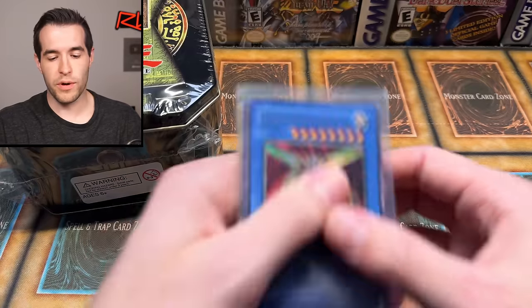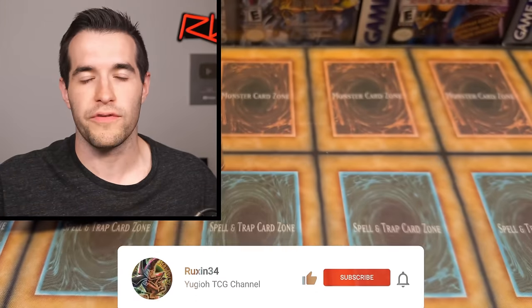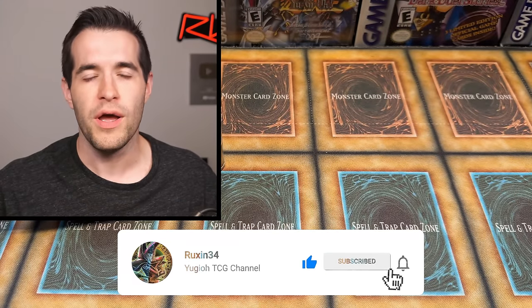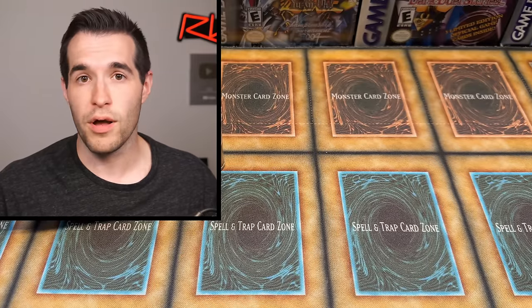Before we get to that opening, we have a giveaway. I'll be giving away these three cards: Shinado, Blue-Eyes Shining Dragon, and Dark Magician. All you have to do is like the video, be subscribed, turn on notifications, and let me know down below what you liked from this video — whether it be the pulls, the packs, promos, whatever.